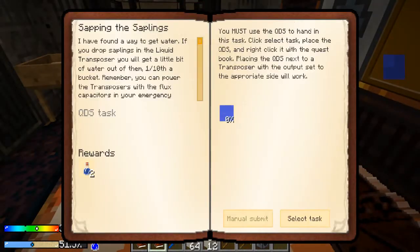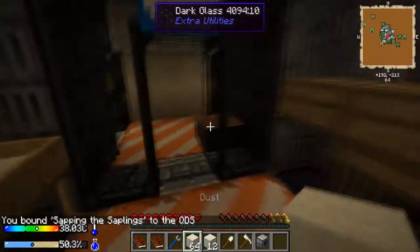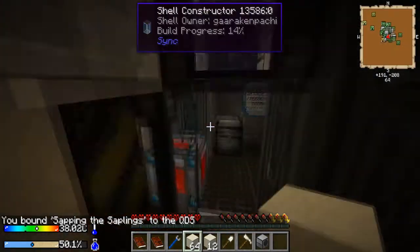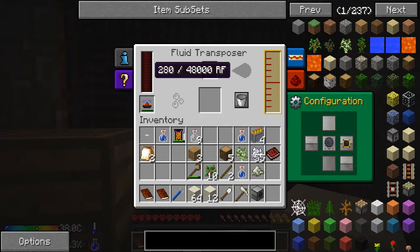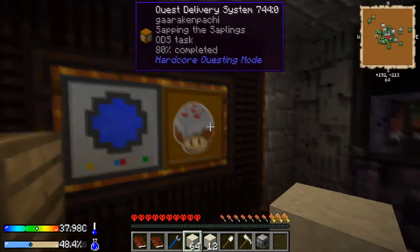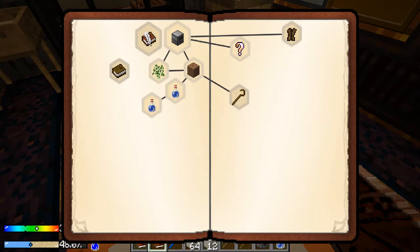I'm doing this next quest a bit cheatily - it says to melt 10 saplings in a fluid transposer, but I'm gonna do it with a single water bottle. It takes 1500 RF to do this. And that'll output directly into the QDS when it finishes. There we go - that gets us 2 water bottles, so we gave in 1 to get 2.